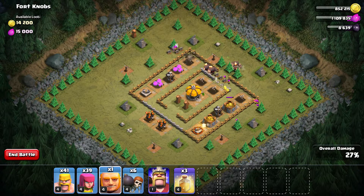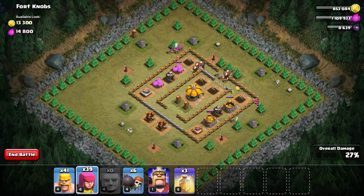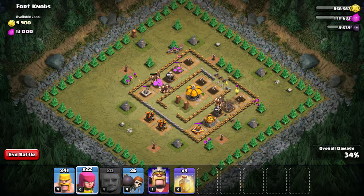My archers took out the cannons. Now I deploy all the remaining giants to take out the other two cannons. Using the giants as tanks, I took out both cannons with archers.